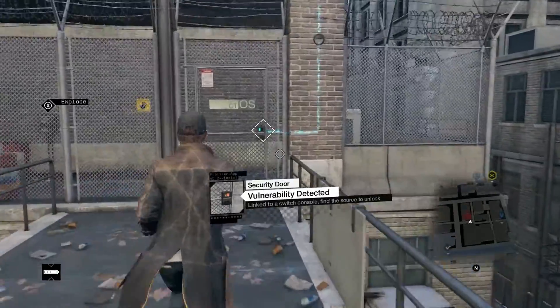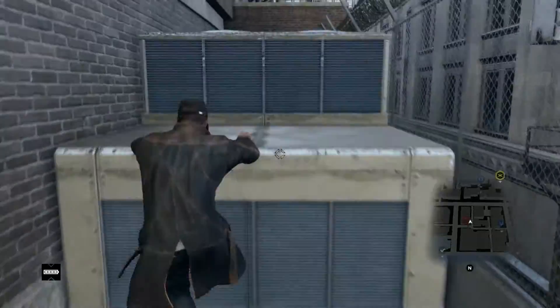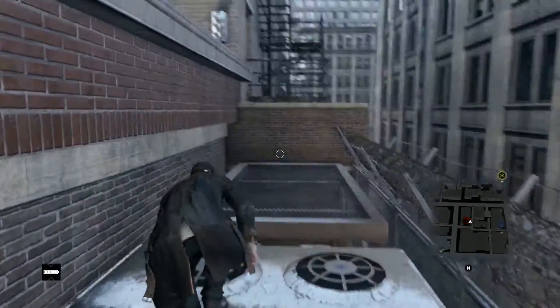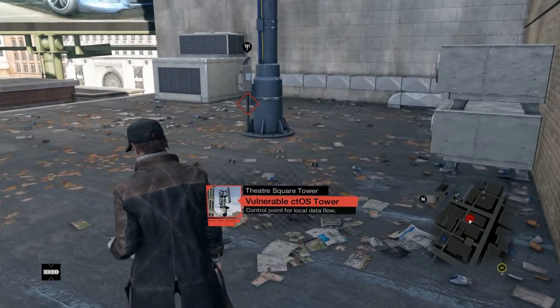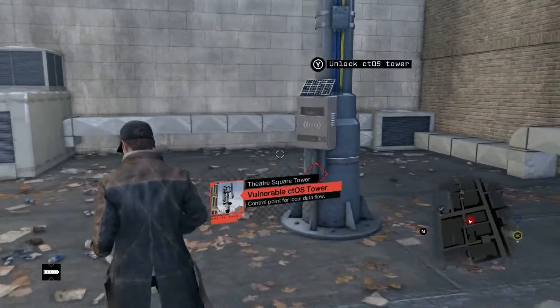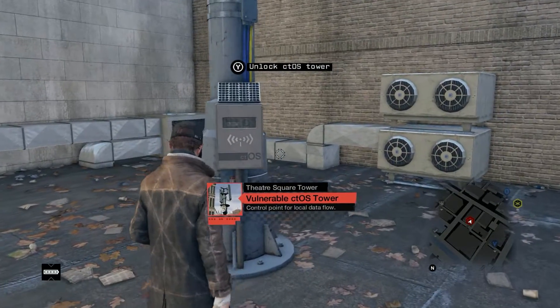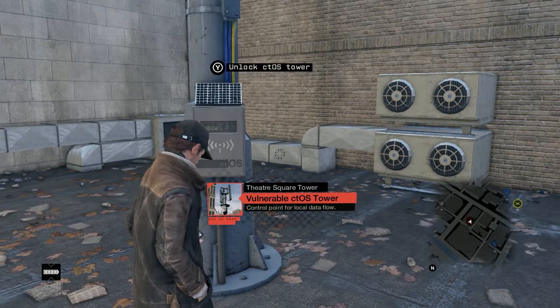I've played this game a lot, so I can give you a pretty detailed description on how to get to a lot of this stuff. On future games, I may not be able to give you this detailed of a walkthrough. I've played this game since it's basically been out, and that's been several months. Let's go ahead and unlock this tower, the Theater Square Tower, located in the Loop District.